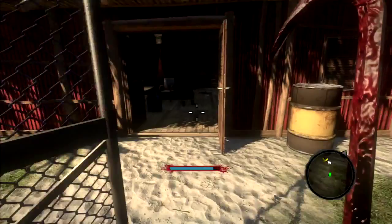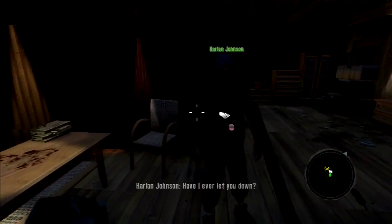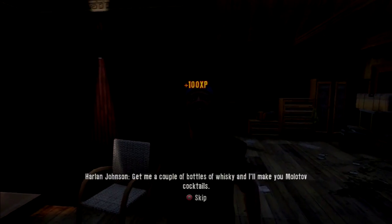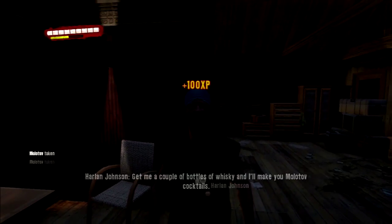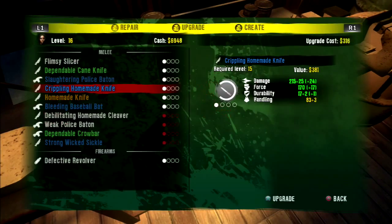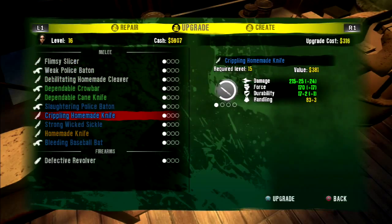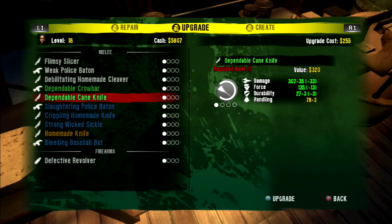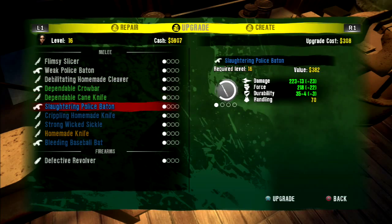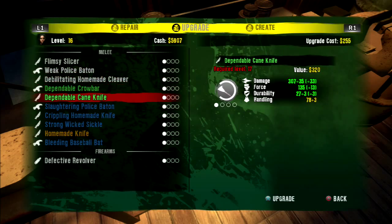We're back at Harlan's place. We can at least get some molotov cocktails — there we go. While we're at it, we can also repair our stuff. Oh, that's right — I forgot we can upgrade stuff! That's right, that's why they're not looking so good. That's where they're like super weak.